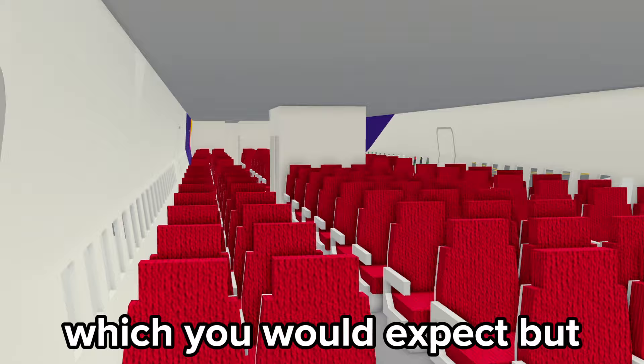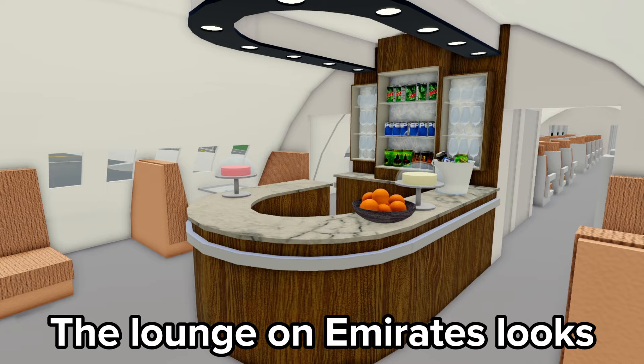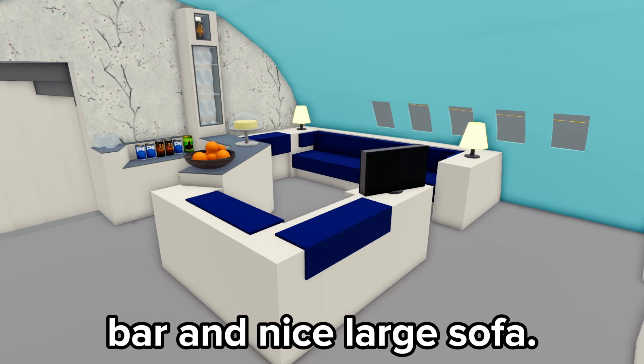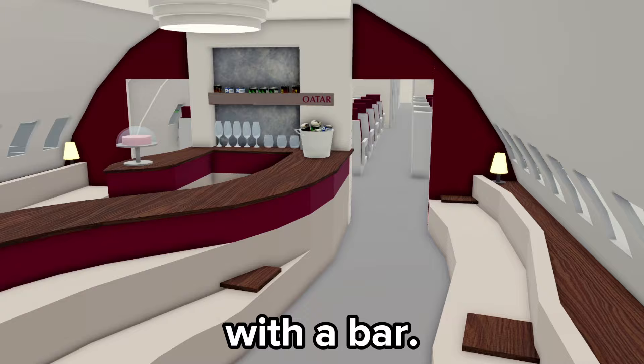Most liveries have the usual cabin you would expect, but Emirates, Korean Air, and Qatar all have lounges on board. The Emirates lounge consists of a bar and a few seats. The Korean Airlines lounge similarly has a bar and a large sofa. On the Qatar, there is a massive cabin with a bar, multiple sofas, and even a TV.